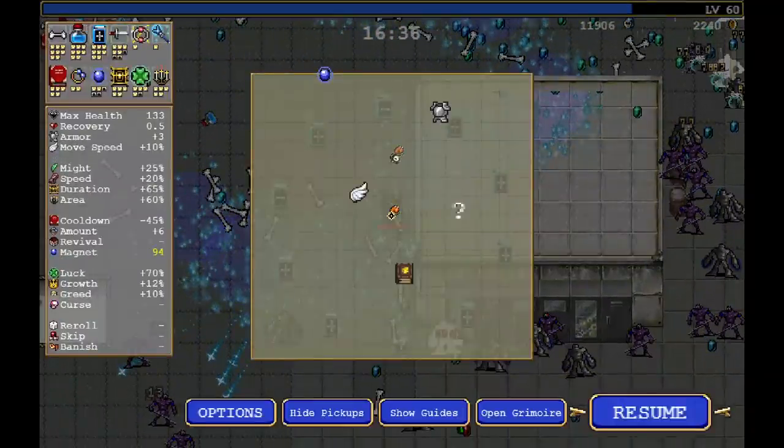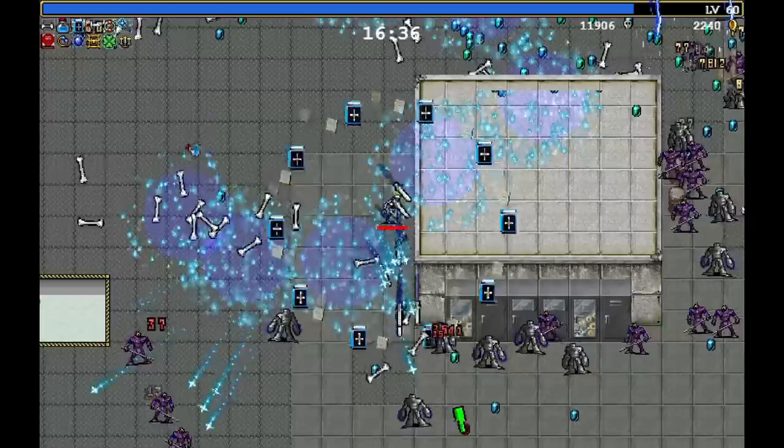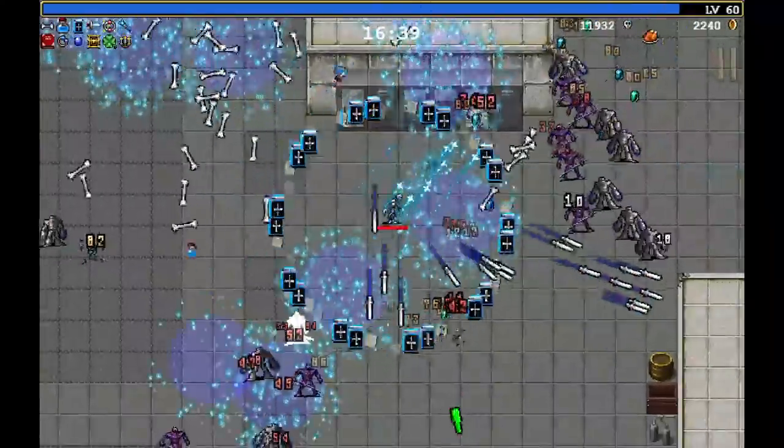Let's make a run to the south — there is a relic down there, and we might be able to grab this relic while we're passing by.